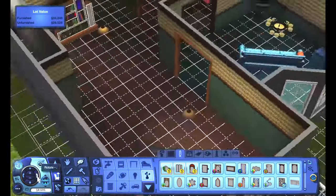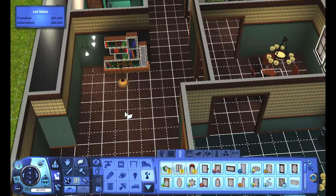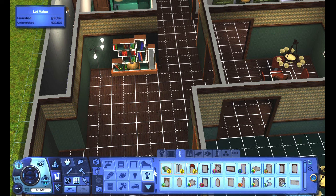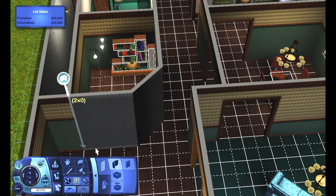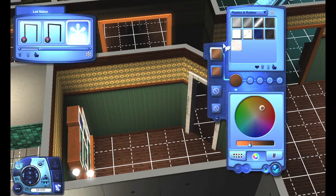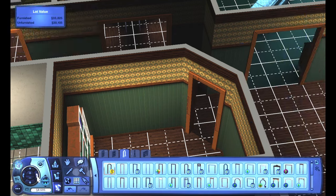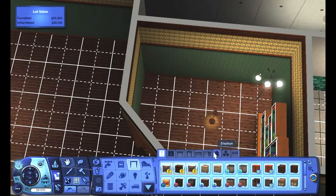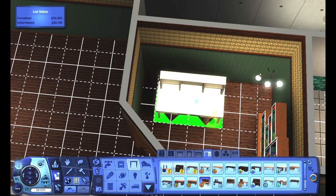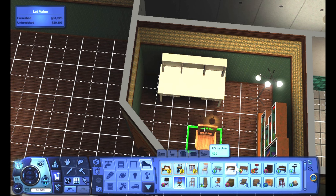Another thing that the Sims 3 and Sims 2 doesn't do very well is closets, and it kind of annoys me. Having official closet objects — whether from the Sims 3 store or elsewhere — would go a long way to actually making these rooms feel interesting. I'm doing the bare minimum when it comes to bedrooms for this build just to keep the cost as low as possible, but I feel like you have to put in a dresser, a light, and of course a double bed in order for a bedroom to actually feel like a bedroom.